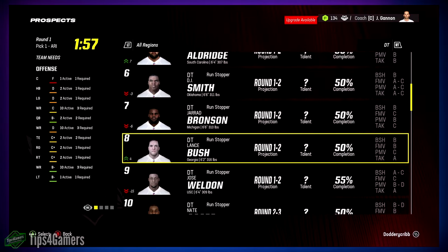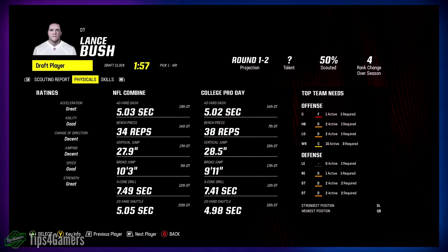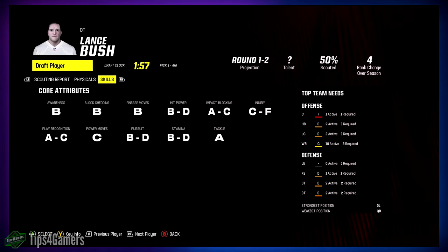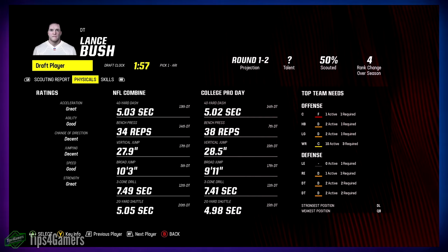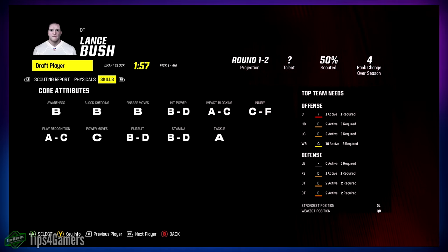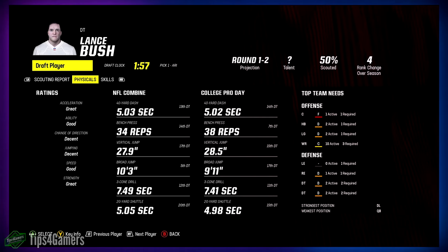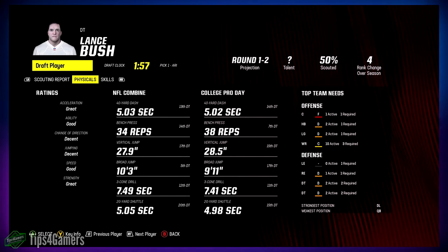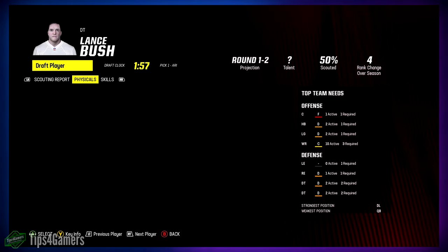Lance Bush out of Georgia — high motor, all the bells and whistles, not bad. The two areas he's decent are the two areas I don't really care about — I don't need change of direction from a D-tackle. Tackle rating is an A, and he's got a little bit of finesse with that block shedding too. I like Lance Bush — drafting him. First round depends, second round for sure because he's hitting the areas I need.